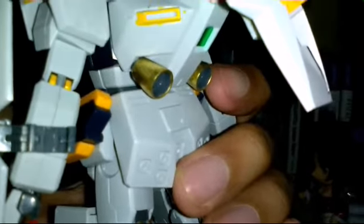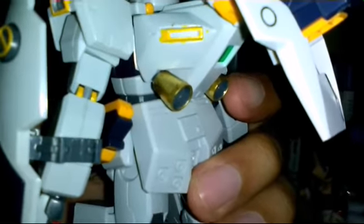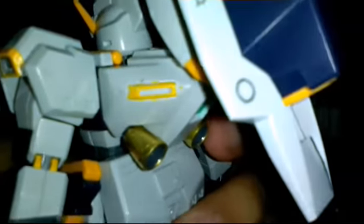As you can see, I've done all of the accessories: the shield, the shield booster, and the rifle. You can also see the beam saber hilt — I've already done those parts. And of course the backpack, which I used my friend's gold Gundam marker on for the thrusters. I think I need to clean that part up, but so far it looks really good.